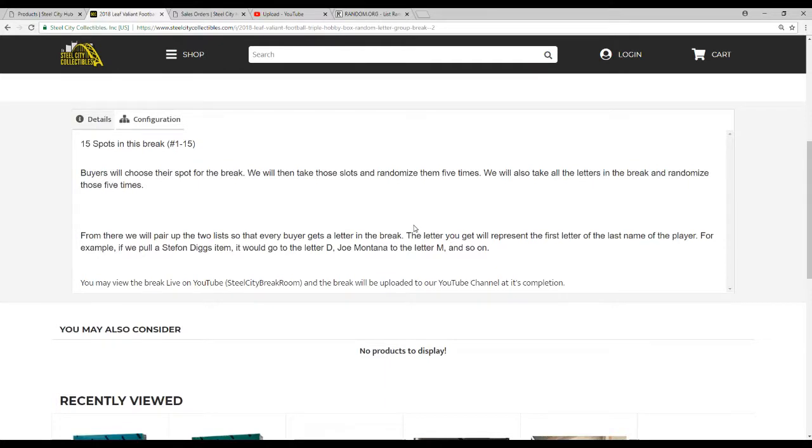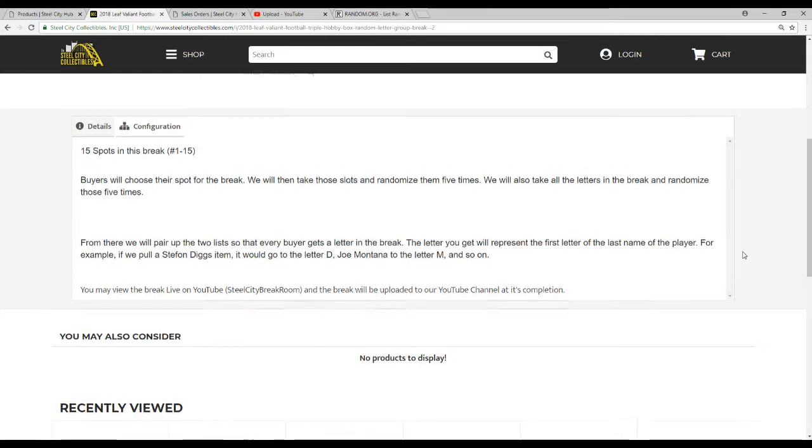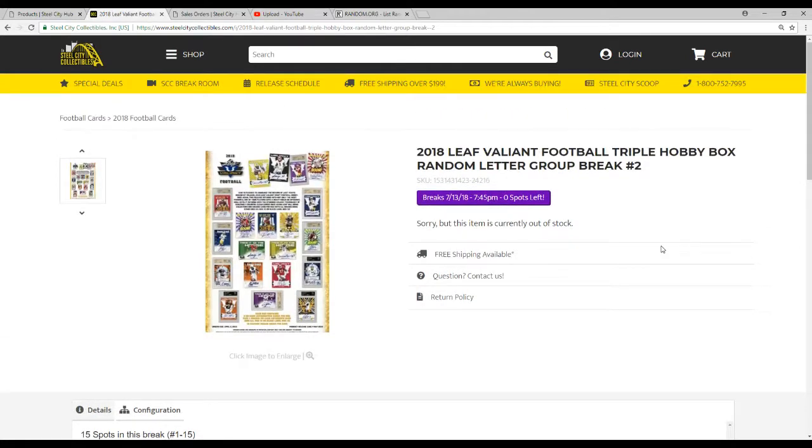The letter you get represents the first letter of the last name of the player. For example — obviously we can't pull these people, it's just an example — a Fondig pull would go to D, Joe Montana would go to M, and so on. This will go to YouTube right after we're done. This one's pretty simple; I don't believe there are any duels in this product.